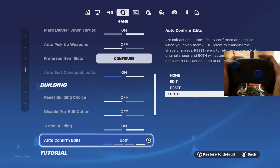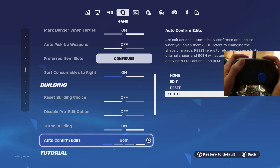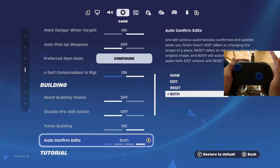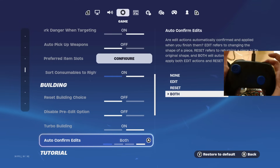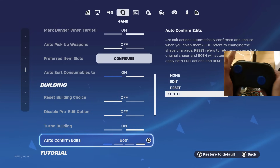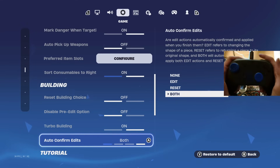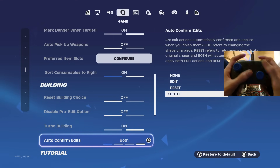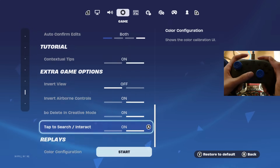You want to be sure you have auto confirm edits on both. This makes you confirm instantly and reset instantly. Basically how I edit — which I'll get into later with my binds — I just press three buttons to edit, and to reset I only press two buttons. So be sure to stick around for the binds. Having auto confirm edits on both is very important.